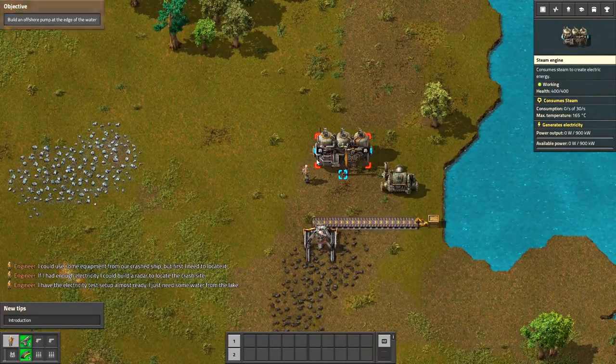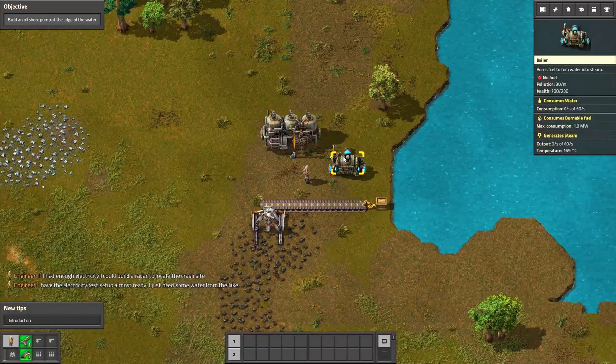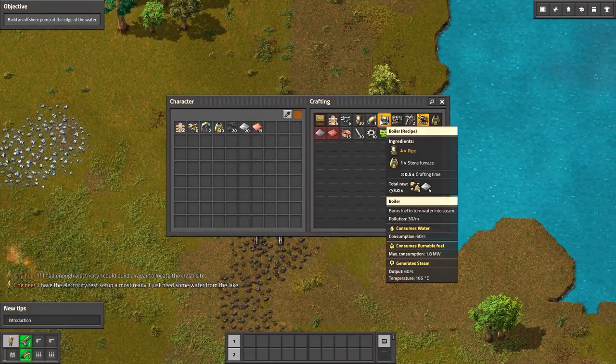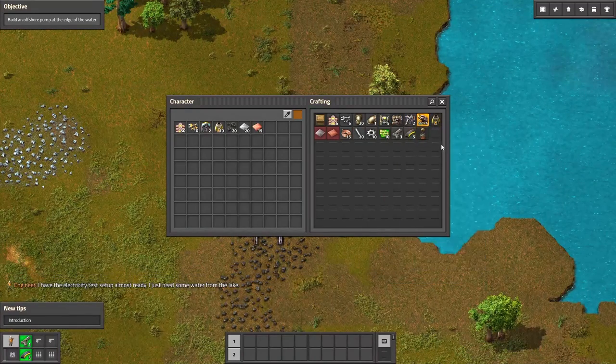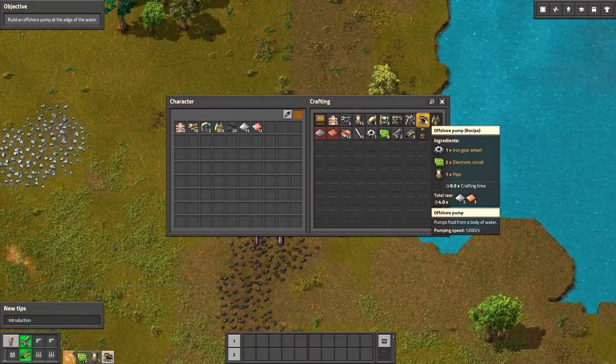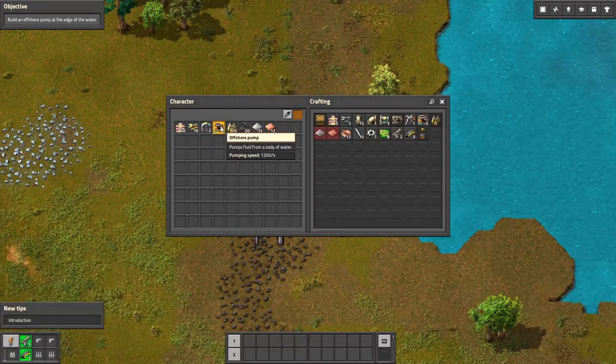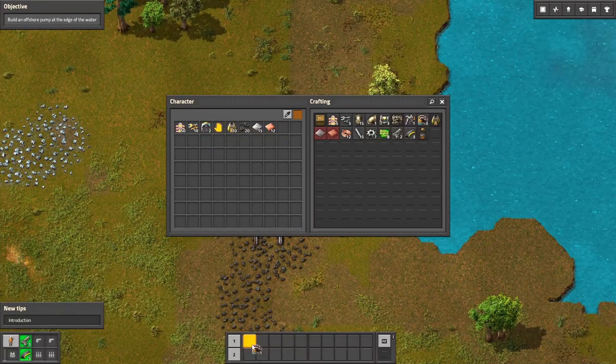Water from the lake. Build an offshore pump at the edge of the water. Right, pump. Boiler? Pump? Where is the pump? Offshore pump, ok. Easy enough. Water. Alright, there is the pump. Put it there.